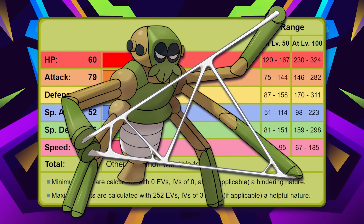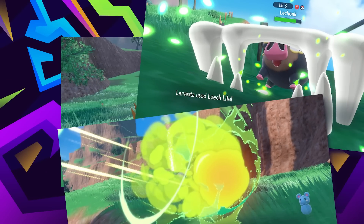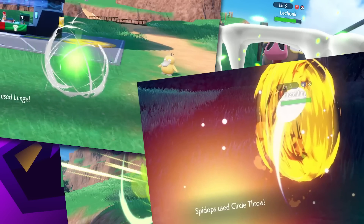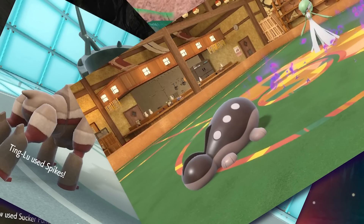This Pokemon doesn't hit hard, and doesn't take hits very well. The only reason it's particularly of any value is because of its movepool. Its movepool has First Impression, Leech Life, U-Turn, Lunge, Circle Throw, Sucker Punch, Taunt, Low Kick, and even Spikes and Toxic Spikes. But none of these moves are the reason why it's any good.